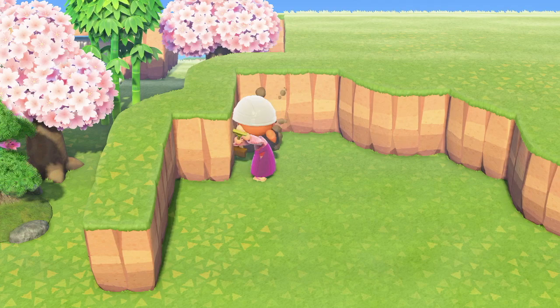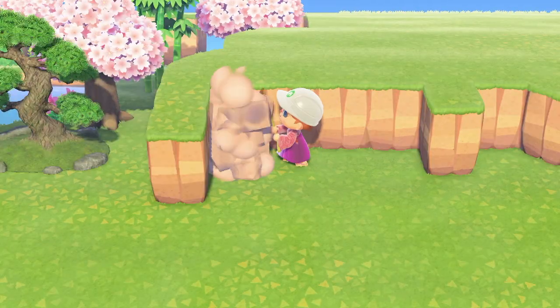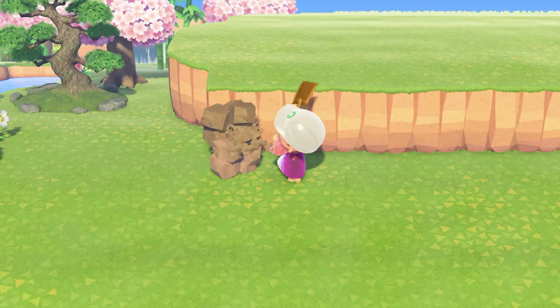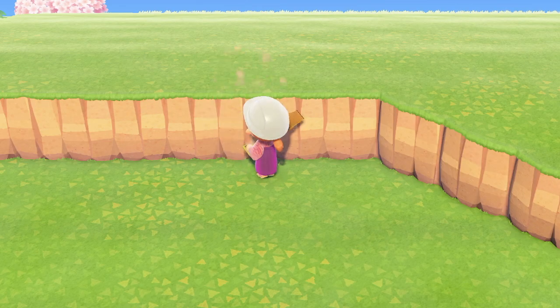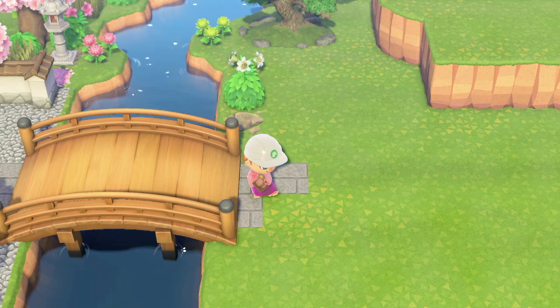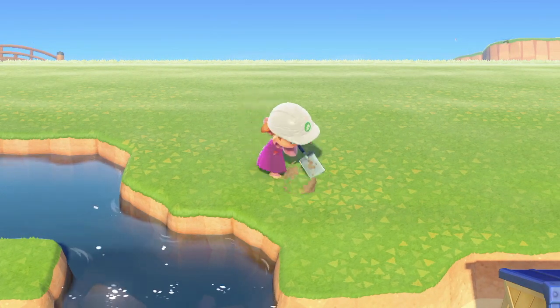We also need to do some terraforming over here because I want to bring this land bit up. I'm going to put an incline in here somewhere eventually so that you're able to get to the upper levels of this island, where I'm probably going to put some houses. I don't like to fully plan the island too much because I know I'm going to change my mind — and I do change my mind quite a lot when I'm building an island, and that's okay.